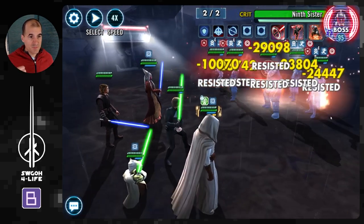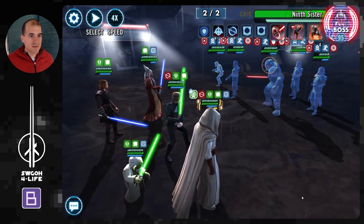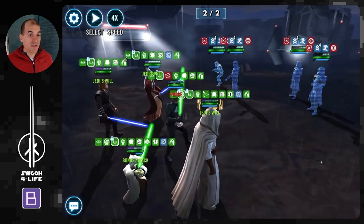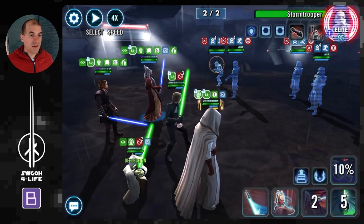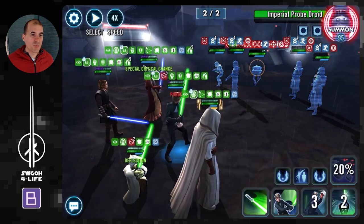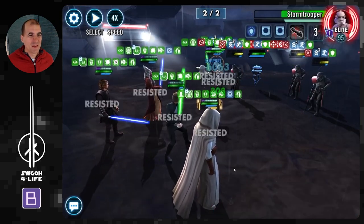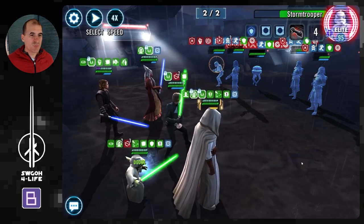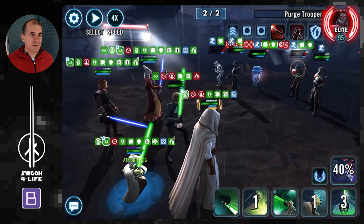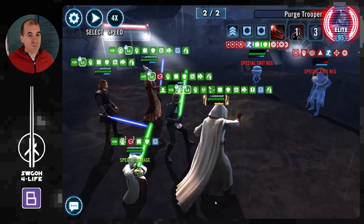Going after the purge trooper next, another mass stun coming in. As always with Jedi Knight Luke leading these battles, you want to time your hits — save your Heroes Arise for the final blow, so Luke gets 100% turn meter and starts wave two with full turn meter, instantly reducing speed on the enemies. I used the platoon ability to remove the taunt from Ninth Sister, did mass stun and efflux. I'm taking out Ninth Sister first — she's not an Imperial Trooper so she won't get Endless Ranks on her. Then same as wave one: just go after one trooper at a time.